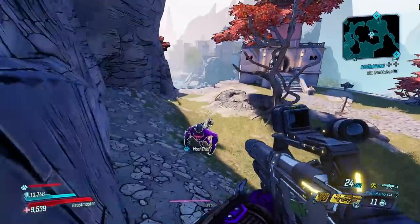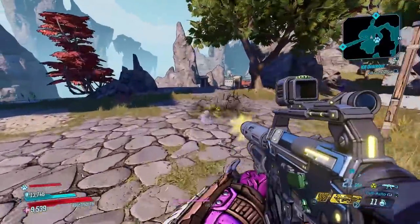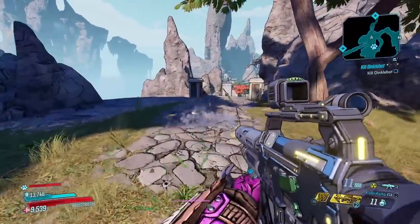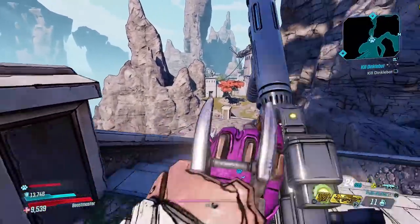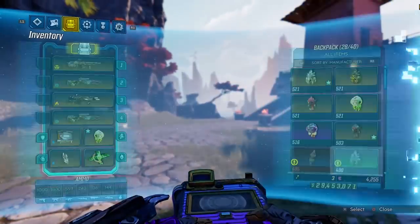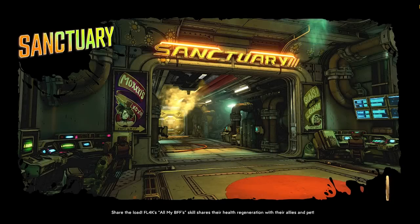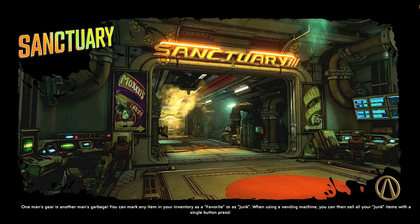Maybe I'll go do a Mayhem 3 Amara video with this — I've done that with some of these guns I've covered. I know usually when it's elemental — I was going to go to Sanctuary and kind of test that. With that elemental stuff, with infusion — what if it's radiation and then I add some shock to it? That could be a good thing.